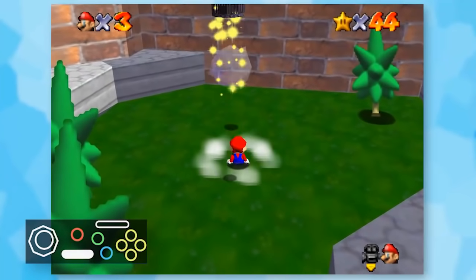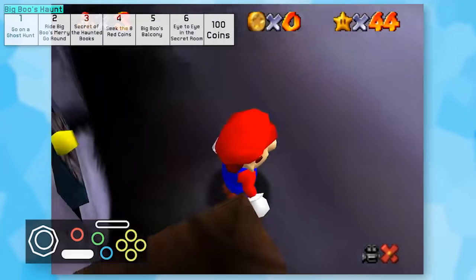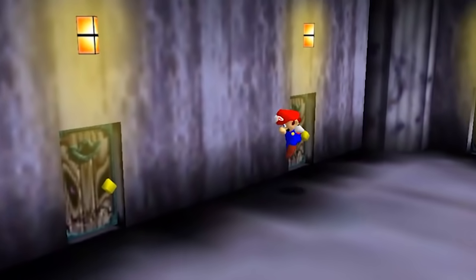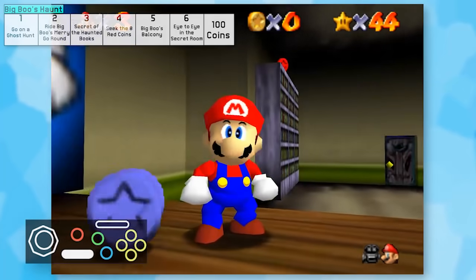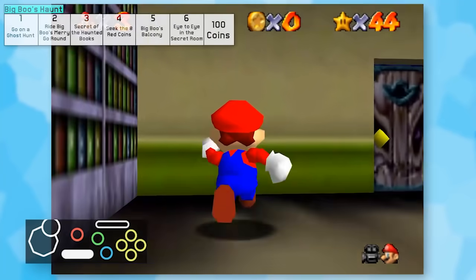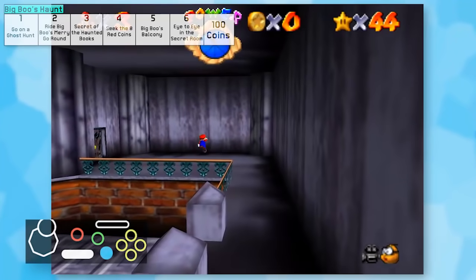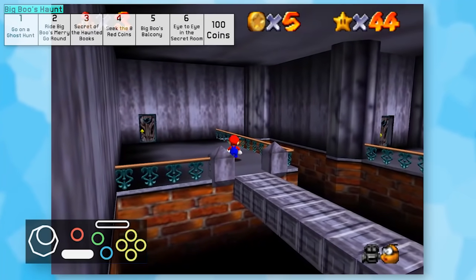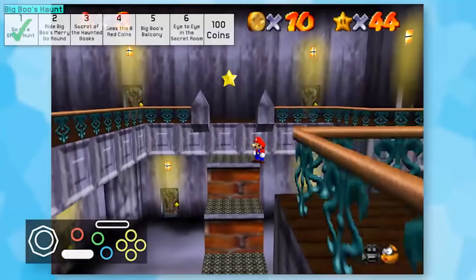Before going upstairs, I forgot that we hadn't tried Big Boo's Haunt yet. And holy crap, this was by far the most infuriating stage to play through. Almost every room in this mansion has a fixed camera, so trying to get anywhere is nearly impossible. You have to pray that Mario Cam moves behind you, and it doesn't want to cooperate most of the time. I started with Star 1 and just going into the rooms took an incredibly long time. The camera will not move towards the door no matter what I seem to do. I did eventually get the star, but my lord, this was genuinely painful.